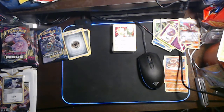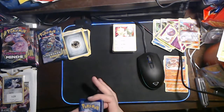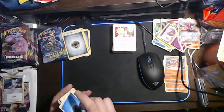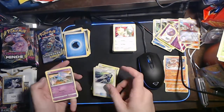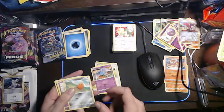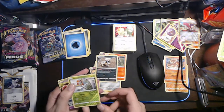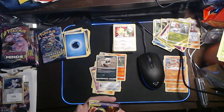Another green and white - one two three four. That's a full art. We've got a Water Energy, a Koffing Trap, a Metapod, a Devolution Spray Z, a Zubat, an Alolan Diglett, a Koffing, a Sandile, reverse holo Karatana, and Muk and Alolan Muk - that's a tag team! Alolan Muk looks like a Rainbow.